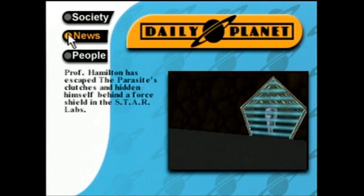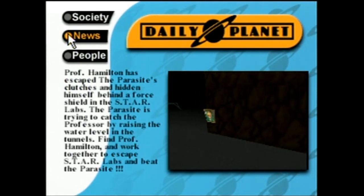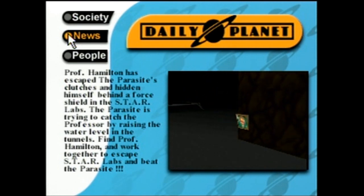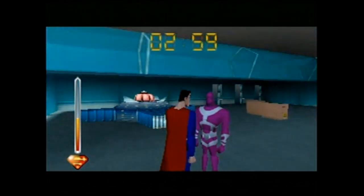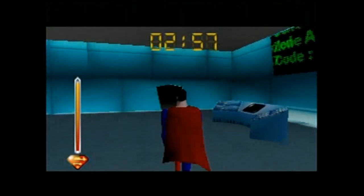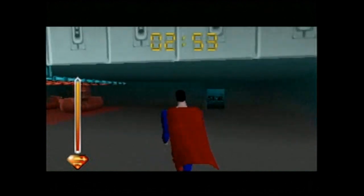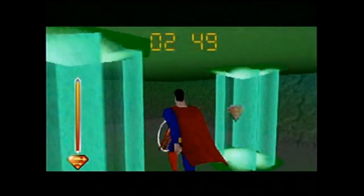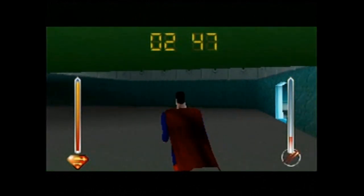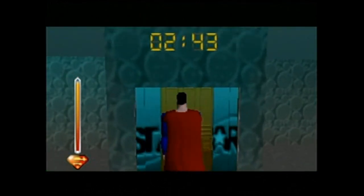The tenth level of the game takes place at Star Labs. Professor Hamilton has escaped the parasite and hidden himself behind a force field. To draw out the professor, the parasite has triggered some device that will fill the professor's room with water. Parasite's kind of an idiot, isn't he? Flooding the room isn't going to draw out the professor, it's going to kill him! If they said that the parasite had trapped the professor down there as a trap for Superman, this premise would have made sense. In 30 seconds, I came up with a better story for this level than the programmers did!